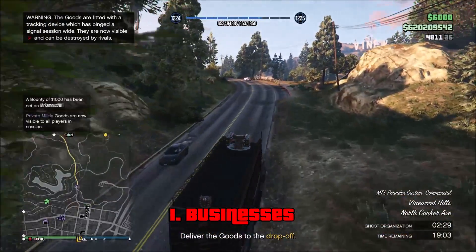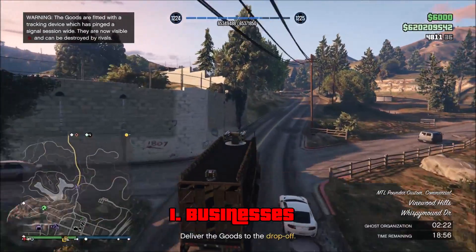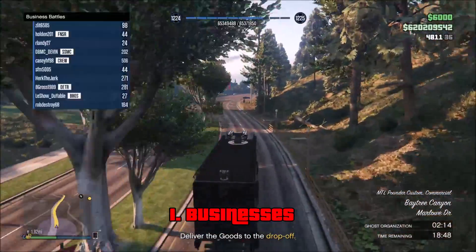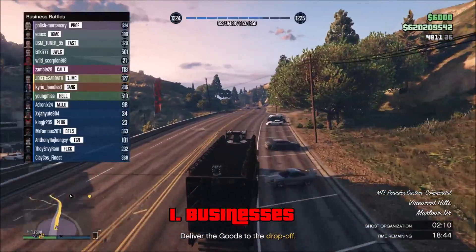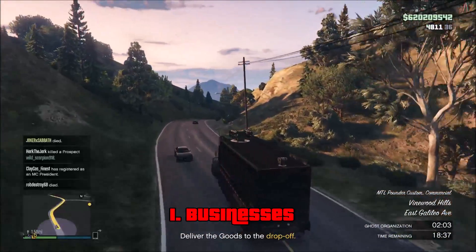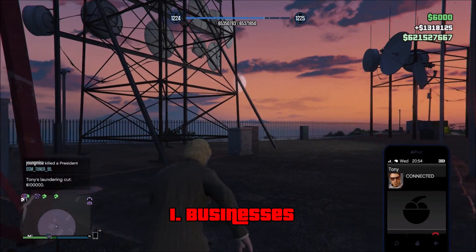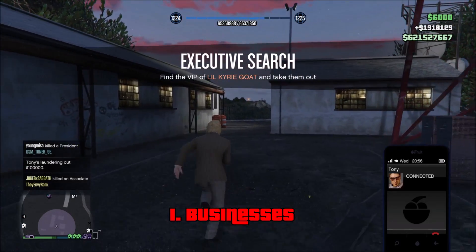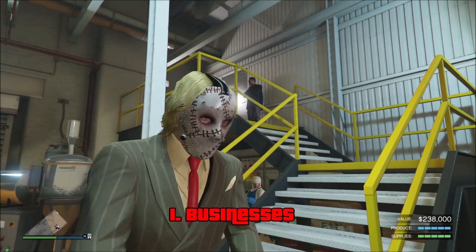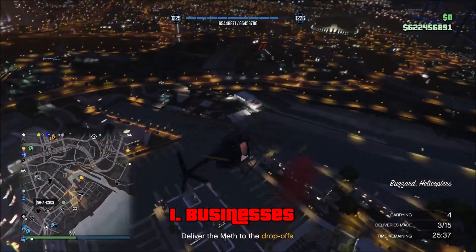The businesses come in so many different types that it adds variety — you have cargo collections like the CEO crate warehouse and hangar, passive businesses like MC businesses, the bunker, and the nightclub, and a unique car-stealing business with the import-export warehouse. You didn't always need a team like in heists. These businesses added the ability to make so much money we couldn't make before. Today you can run multiple businesses — buy supplies for your bunker and MC businesses, let them produce, and in the meantime do other activities like stealing import-export vehicles, sourcing crates, VIP work, or even a heist.